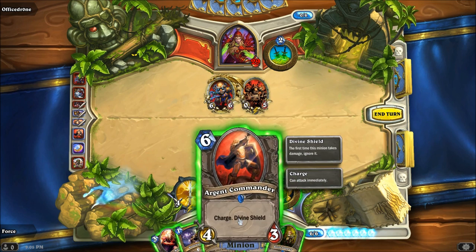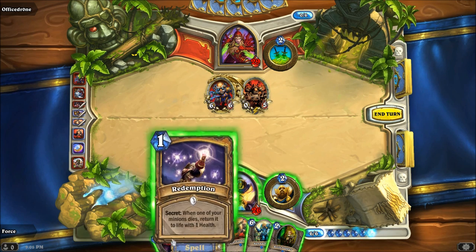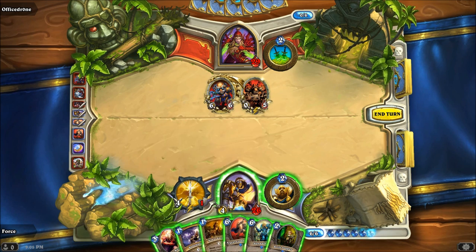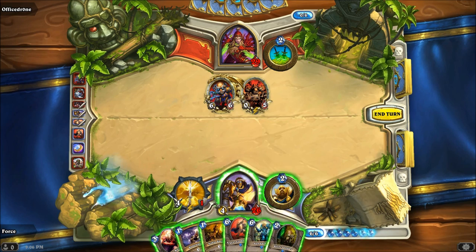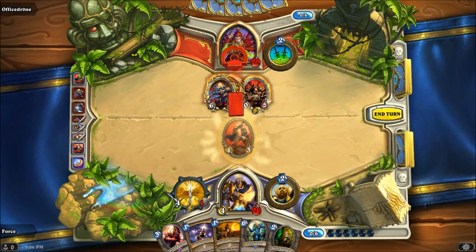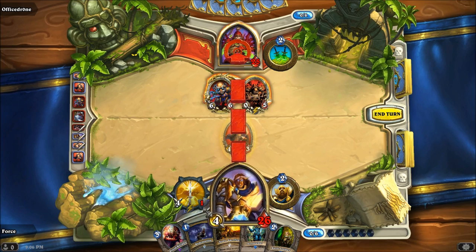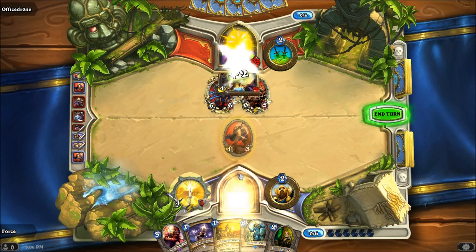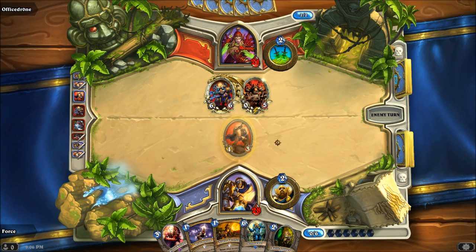This turn we've got six resources. We're just going to go with this — hit him directly with it. And I'm also going to hit him with my Paladin for four. And then we'll pass the turn over.